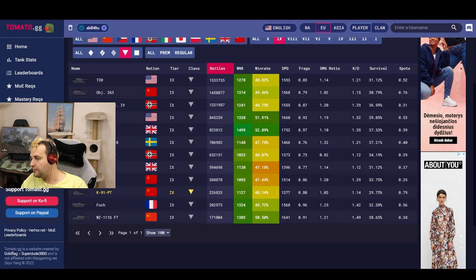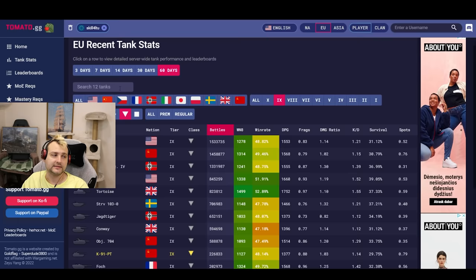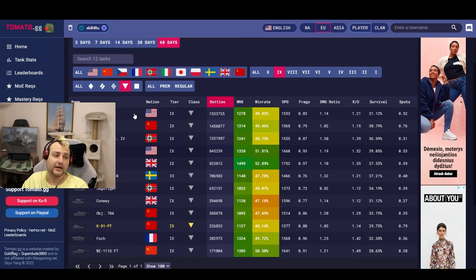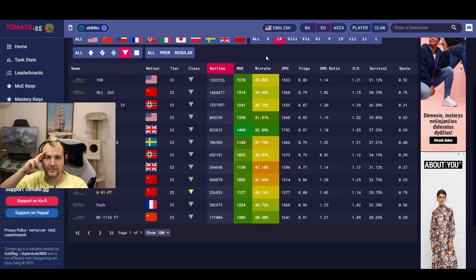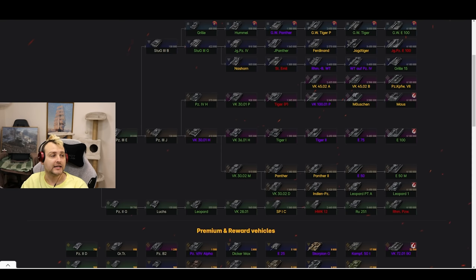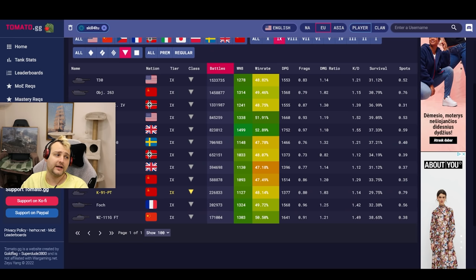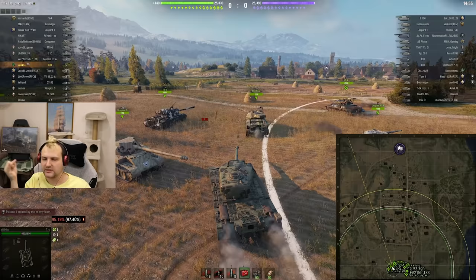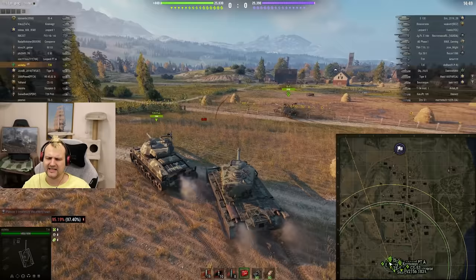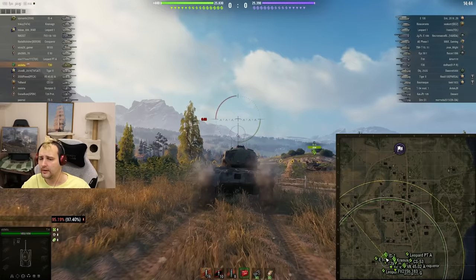The information for the most played tanks is from Tomato GG, and in fact we are going to collaborate with Tomato GG and have this tank stats in the index very soon — we just need to do a couple of small steps. Greetings to the Tomato GG guys. Also, the index page — I believe every single one of you is familiar with that already. Feel free to check it out. The link is in the description below, or simply Google 'Skill4ltu index' and you will find everything: crew setups, mark of excellence values, equipment setup, field modifications — you name it. It's free, why not check it out?